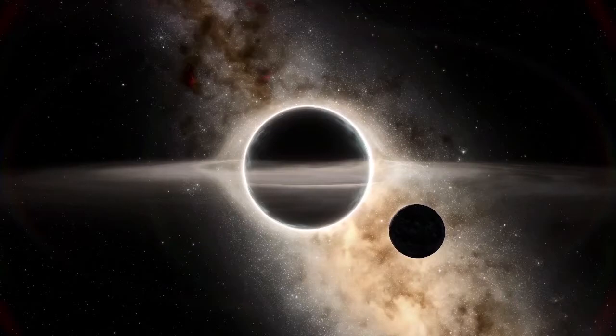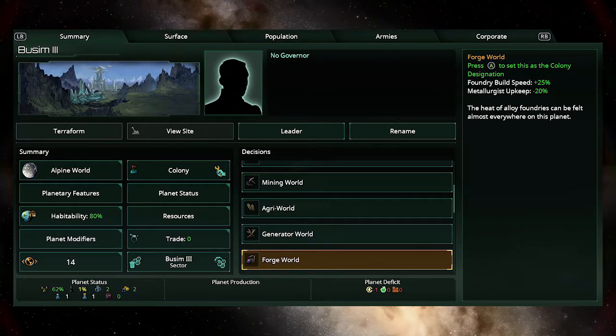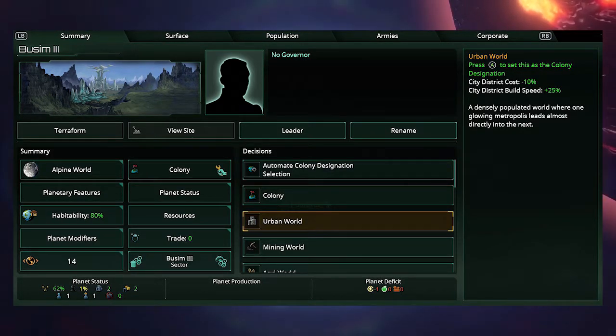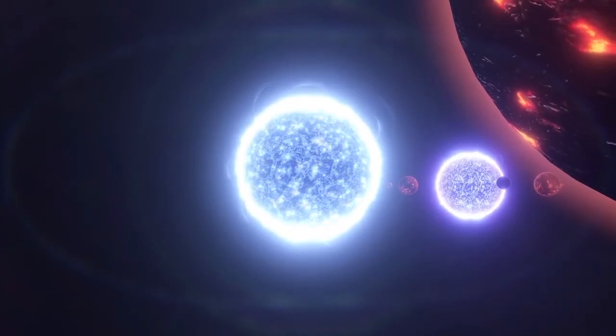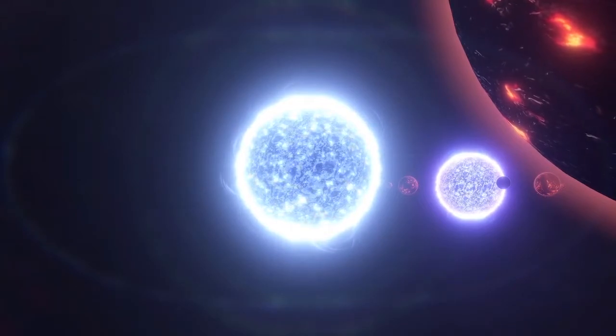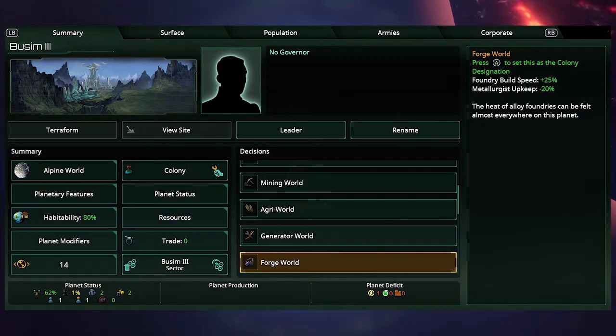The other new feature listed in Dev Diary 21 was planetary designations, and this is a pretty easy one to wrap your head around but honestly one of the nicest ways to specialize your planets. If you look on screen you'll see a couple of screenshots from the Dev Diary. What this means is you're able to change the designation of your planet based on what you want to produce there — for example, a high mining district planet can be turned into a mining world.